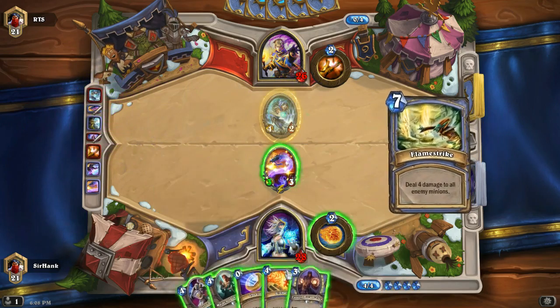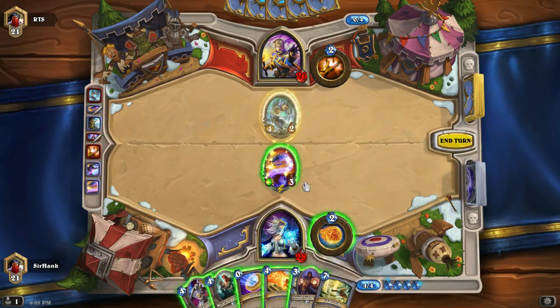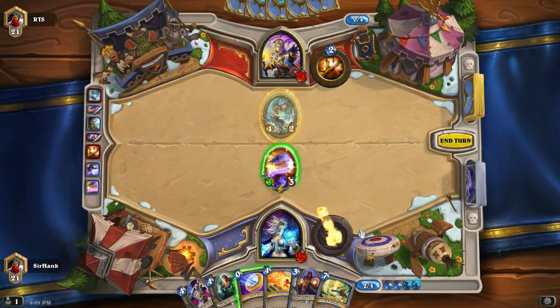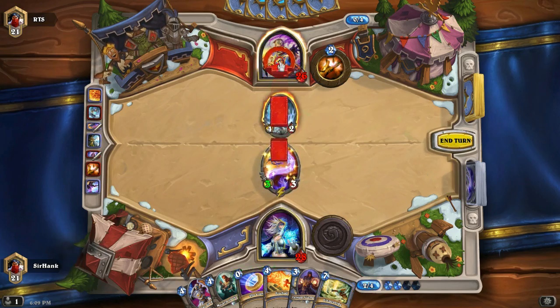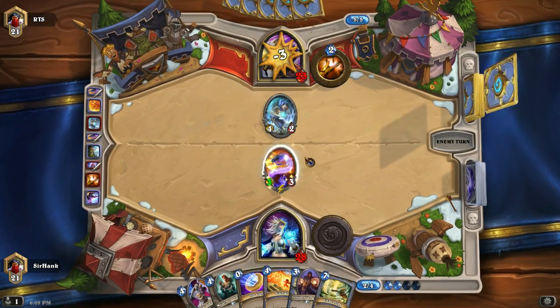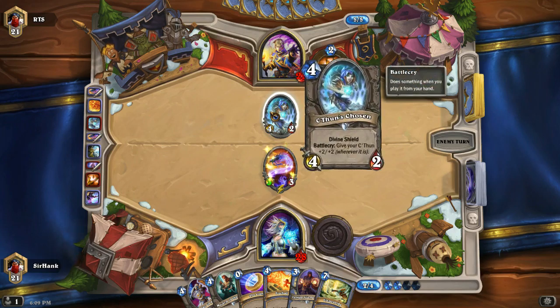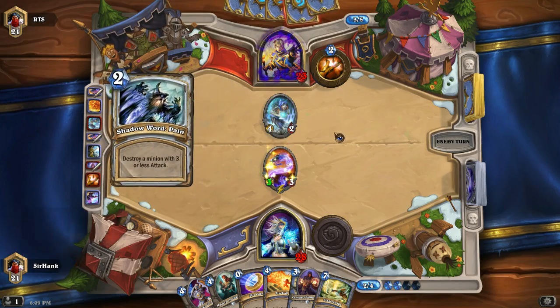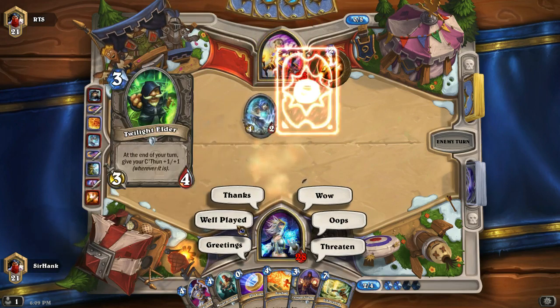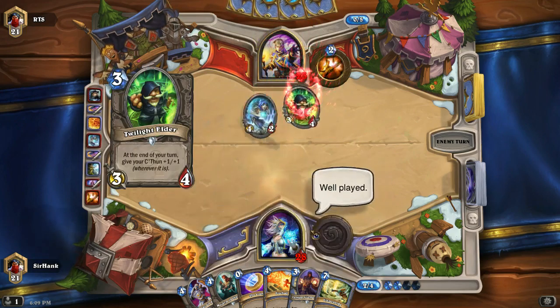I'd really like that 2-mana creature that buffs my Hero Power now. Let's go ahead and ping this dumb 4-2 so that he is not invincible next turn. We'll just go ahead and attack his face here and let him attack my Worm. My Worm is more valuable than his C'Thun's Chosen, honestly, without the shield. So he'll probably make this trade. Oh, or he's got a Shadow Word: Pain. How annoying.